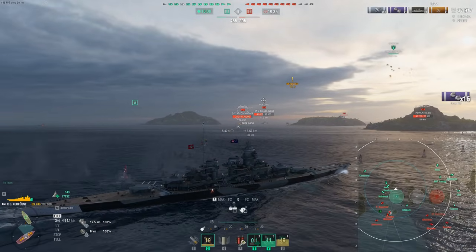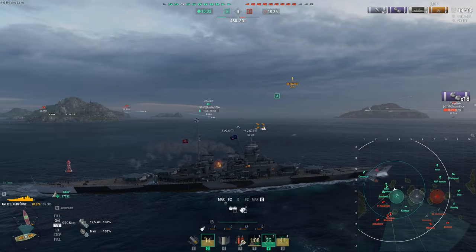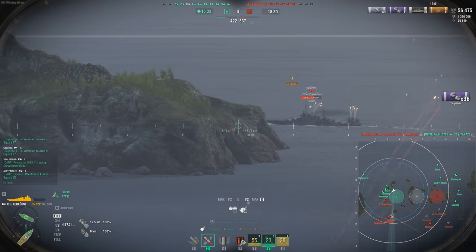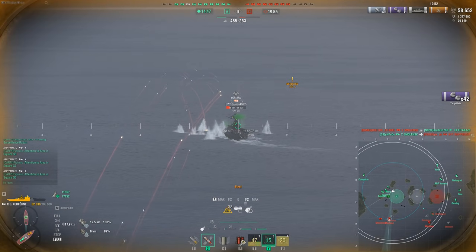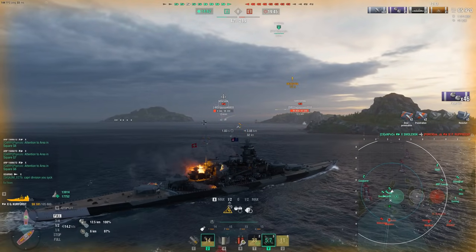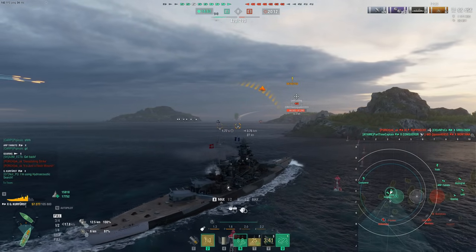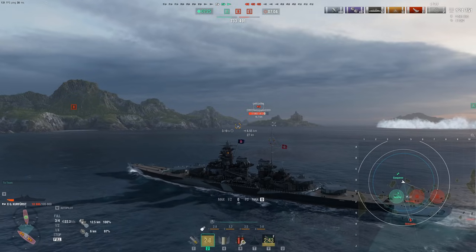That advantage of turtleback doesn't always translate into an actual advantage. The only times I would say it does is when you're fighting a battleship that is basically guaranteed to take citadels — even then GK struggles so much with dispersion. Things like a Yamato at close range with its massive above-water citadel should be guaranteed salvos. But comparing to old-school World of Warships, when Kurfürst entered the game, Montana had a well above-water citadel, Yamato had a well above-water citadel, cruisers all had very hittable citadels, much more 27mm armor at high tier, and very few ships ever had 30mm armor.